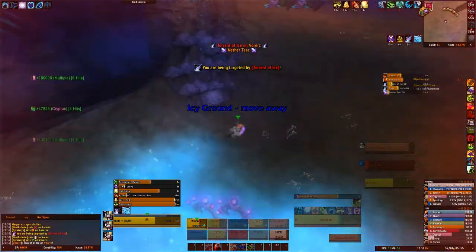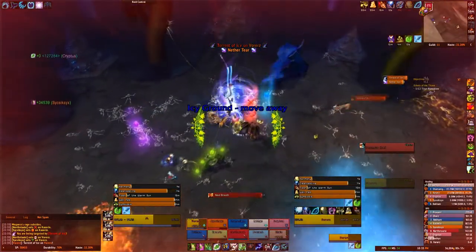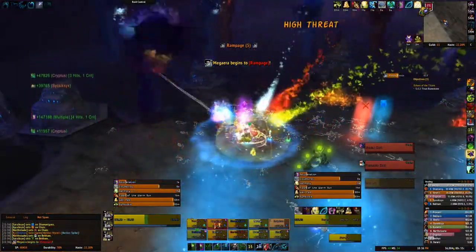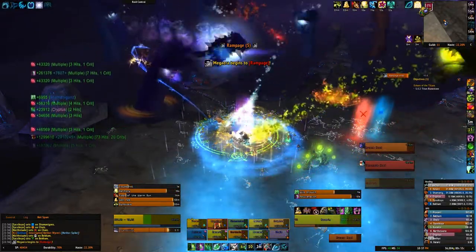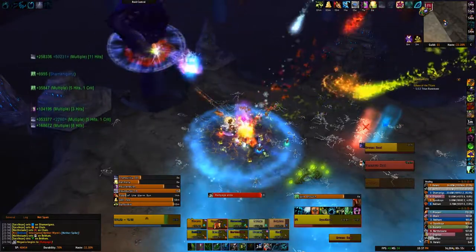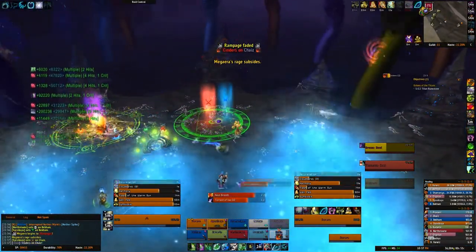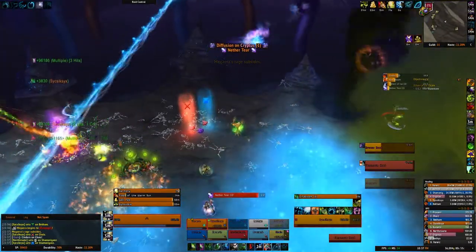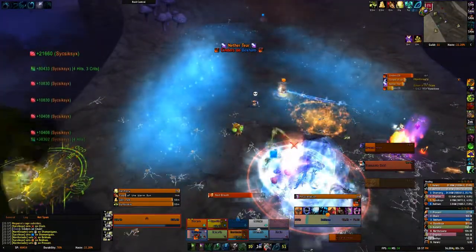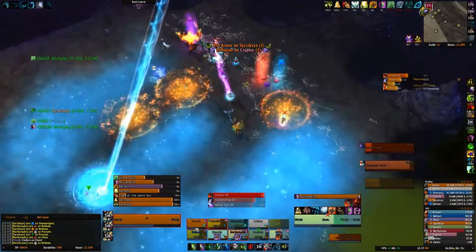Thankfully these adds don't hit for that much damage so you don't need to bring a third tank. There are two ways of managing the adds. You could have a hunter misdirect them to a tank, but because tanks are taking a lot of damage and can't move, we had our melee DPS — a death knight — use an AOE ability to pick up the adds, with the hunter misdirecting to the death knight as well. They were all stacked together and AOE'd down by just those two players, while everyone else focused DPS on the heads to kill them as fast as possible. The longer heads are up, the more adds spawn, so find a compromise.